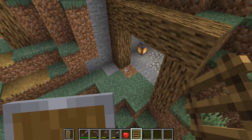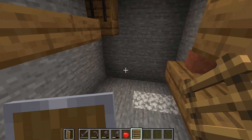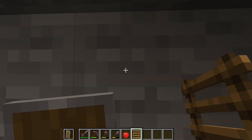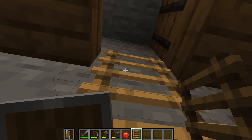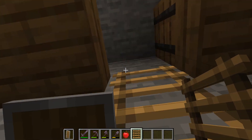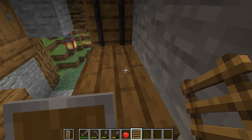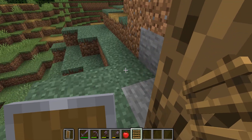Ladders — not 'la-ders', ladders. You can crawl in these kinds of spaces if you put a trapdoor right on there. And you could imagine you would climb up and put something on the shelf.